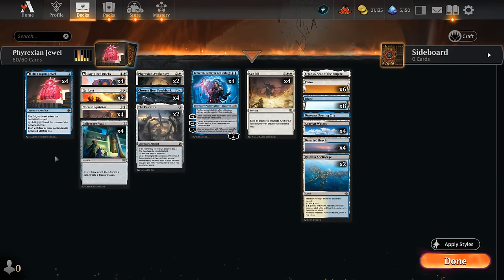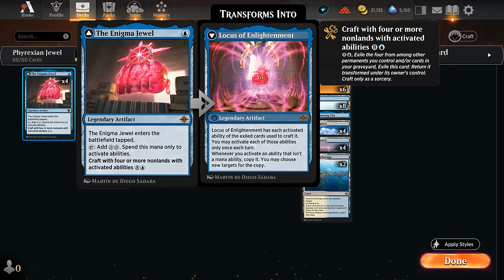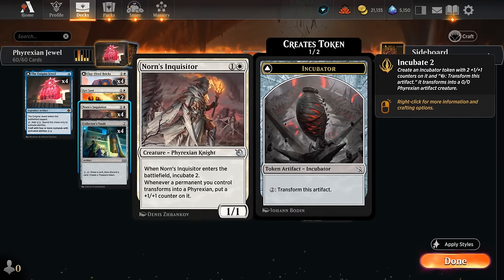Hello and welcome to another Standard Games video. Today we're taking a look at a pretty spicy blue-white artifact deck featuring incubators alongside the Enigma Jewel. This is one of the centerpieces of the deck — a one-mana legendary artifact that enters tapped, can make two colorless mana that we can only spend to activate abilities, of which there are many in this deck, including transforming our incubator tokens.